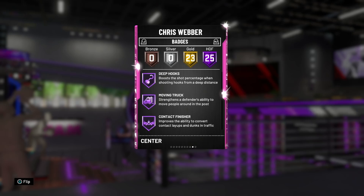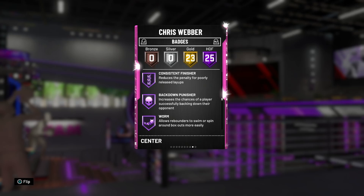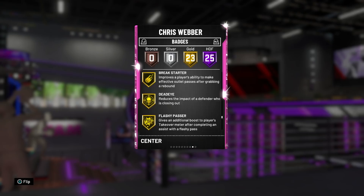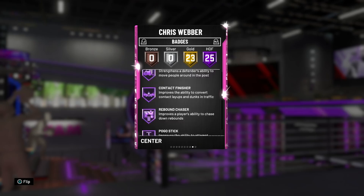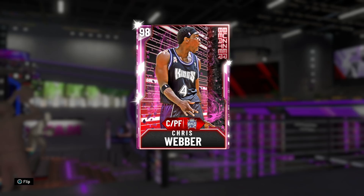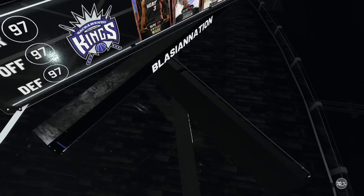He's also got Hall of Fame Dimer and Needle Threader, Pick and Roller, Box, Deep Hooks, Contact Finisher, Moving Truck, Rebound Chaser — just a ton of amazing Hall of Fame badges, plus a bunch of gold ones as well. The only thing he's really missing that would take this card over the top is Gold Range Extender. If he had that, I'd automatically replace Aaron Gordon on my team.